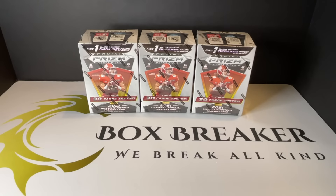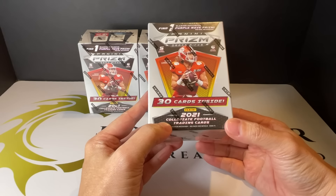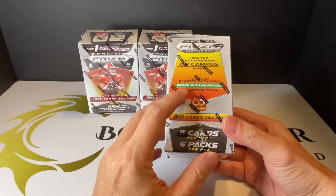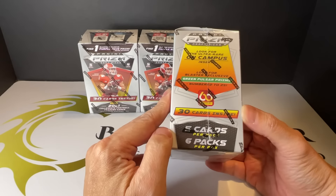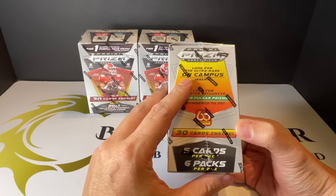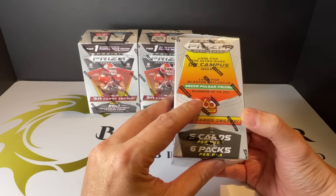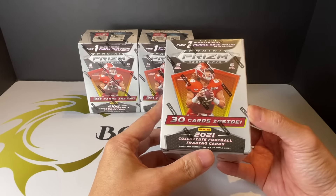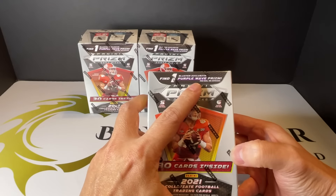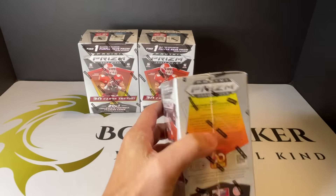Hey everybody, today I'll be breaking three 2021 Panini Prism NFL picks - these are the blaster boxes. You get six packs per box, five cards per pack. They have the ultra rare on-campus insert, the Ring Polsa exclusive, and on average you can find a purple wave prism. There are a couple exclusives to the blaster series here, so let's get to it.